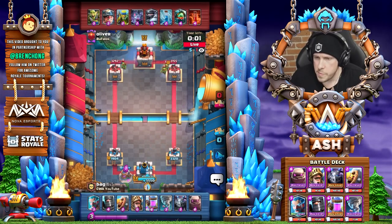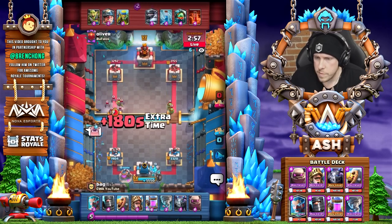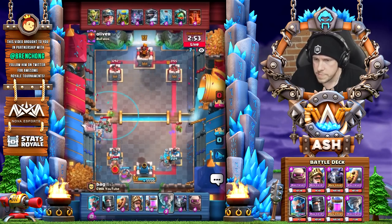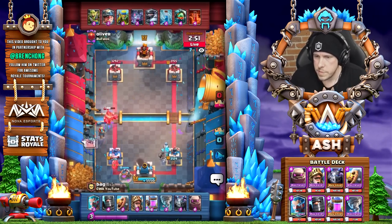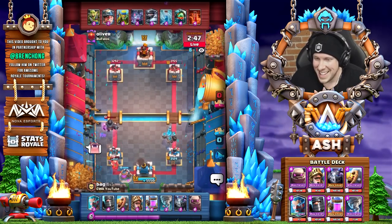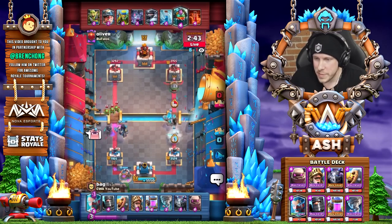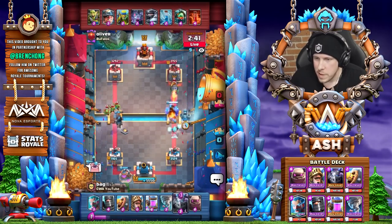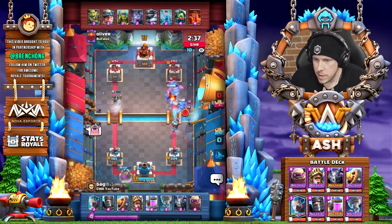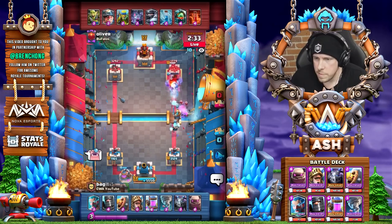We're going to go in the back here. If he Mega Knights at the bridge, we do have that Prince. He's probably going to go left lane and support with some Bats. We got the Night Witch here — he's going to Miner the pump. Nice, he missed the pump. So that's going to take care of that. He zapped, so he needs the Dark Prince. He's going way too aggressive here. Even though the Golem is going to die, the ice is slowing it down — that's going to help get that Mega Minion in there. He plays his Bats. Get a tornado. He's going to play a Mega Knight — he got enough. But now I know he's at three elixir.